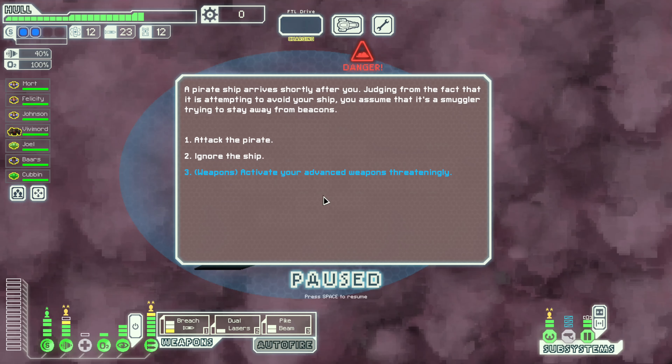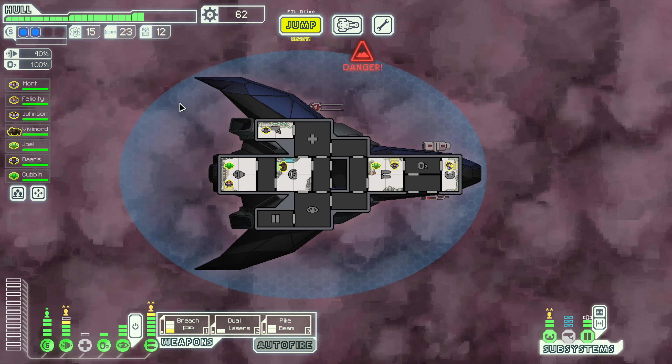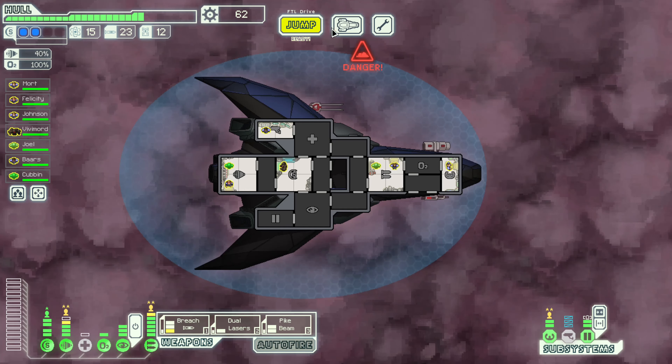A pirate ship arrives shortly after us. Judging from the fact that it's attempting to avoid our ship, we assume it's a smuggler trying to stay away from beacons. We have weapons in abundance — let's activate our advanced weapons threateningly. They hail us: 'There's no need for aggression. Perhaps this could convince you to look the other way.' 57 scrap and three fuel — both of which are very nice. I think this is going to be one of the few times where we actually do take the bribe. No damage, no problems — that sets us ahead.